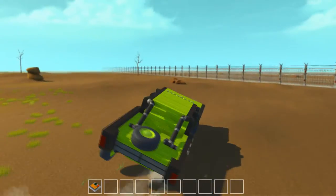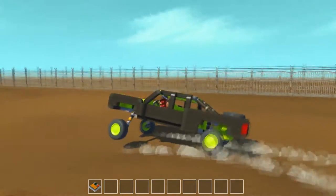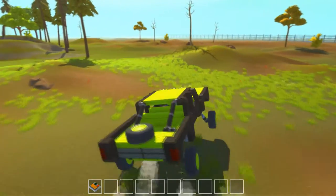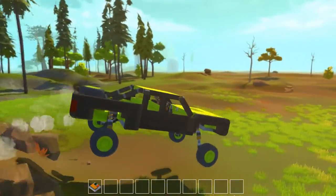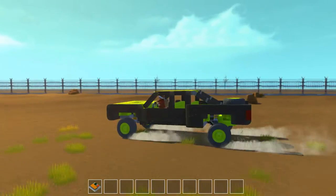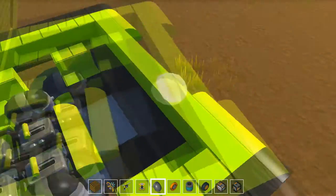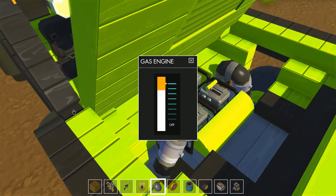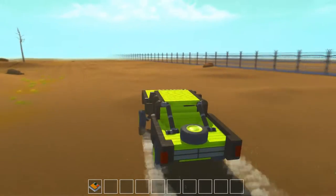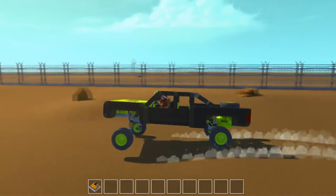I try to keep any extreme builds on a different world because I don't want to mess up my game. On a flat world you wouldn't have any jumps, so it's good to have a trophy or Baja truck where you can actually jump it. Let's adjust the engine — go all the way. The four engines making that last jump means this is going to be way faster. There we go — constant air, just constantly making jumps. Those shocks are making adjustments over and over.